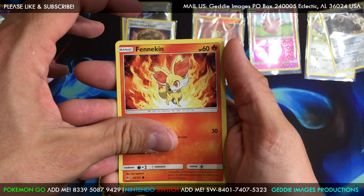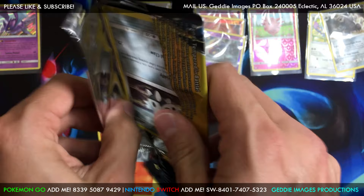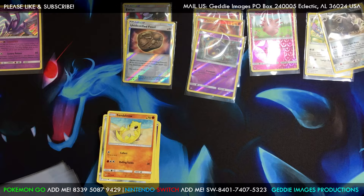One more chance to get something — last Unbroken Bonds. Here we go — the Finneon and the Inkay reverse. One more chance to get something. Here we go — Lieutenant Surge's Strategy, Arron, and the final card is a Sandshrew common.